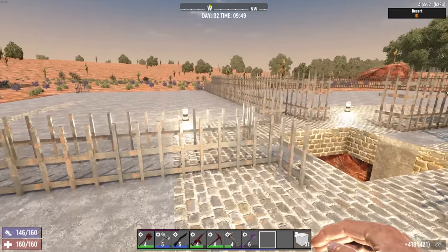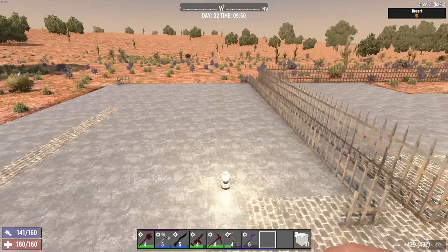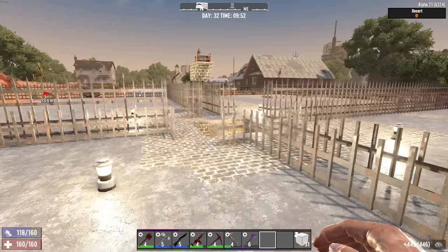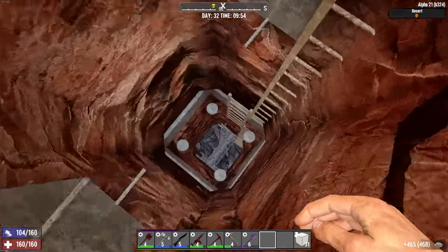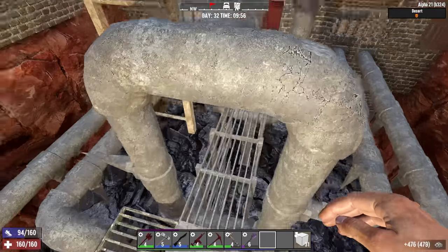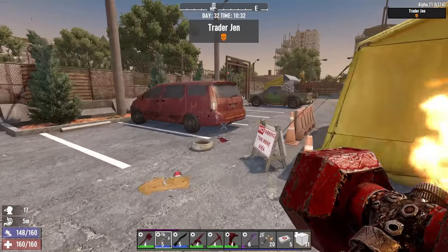That just about does it for today - I'm out of shapes. I'm not out of materials and more are rolling in, but I'll save the rest. It's just a matter of putting the fence in - cobblestone on the bottom and concrete on the top at zombie head height. Let me get everything put away, get some extra ammo, and we'll grab a quest from Trader Gen. Maybe we'll do a tier four or tier five infestation.